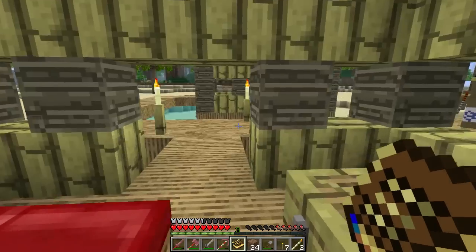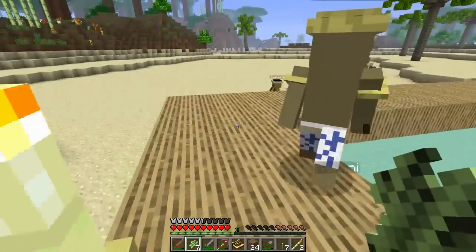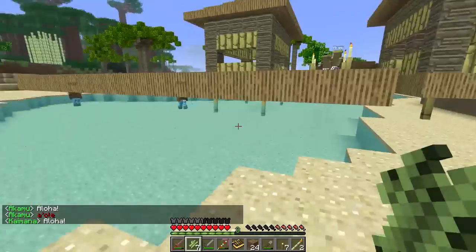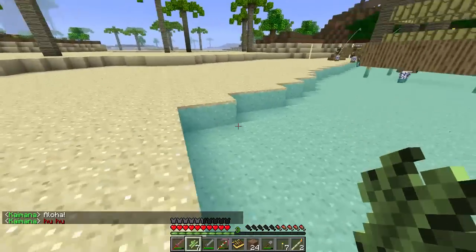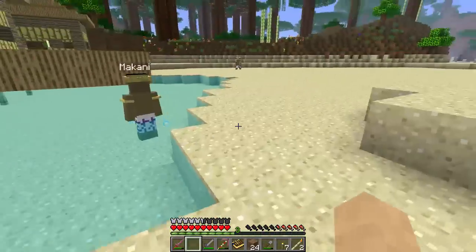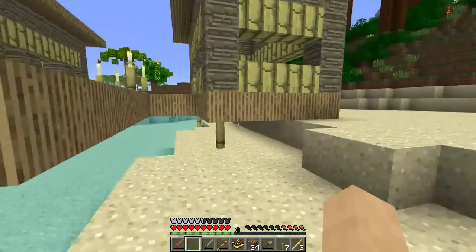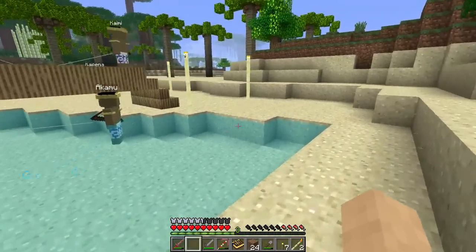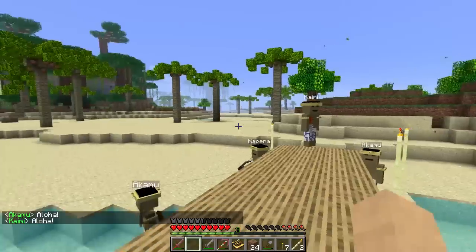I want to plant sugar canes on the outskirts where they won't get obstructed. I line them up along the back end — one, two, three, four, five, six, seven — a nice little helmet shape. I'm assuming it's four pieces of sugar cane for every thatch block, and I'm hoping you get more than one thatch block per craft, because otherwise it's going to take a very long time.